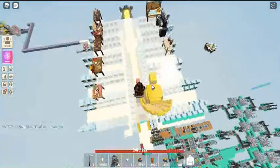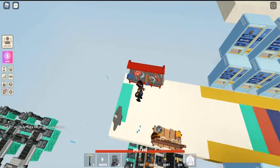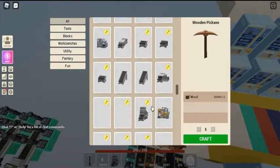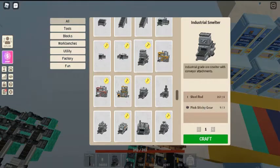Obtaining the industrial smelter by crafting. To craft the industrial smelter in workbench tier 3 or workbench tier 4, you need 8 steel rods, 3 pink sticky gears, and level 8 forging skill.